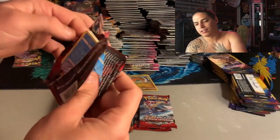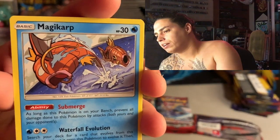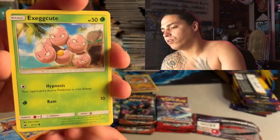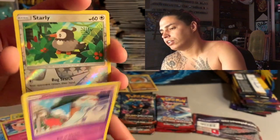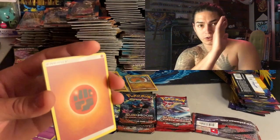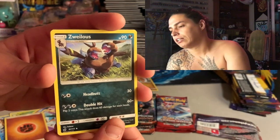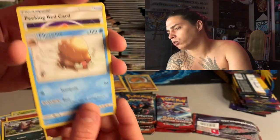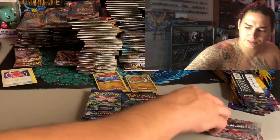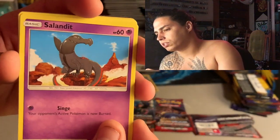Crimson Invasion packs don't even need to bite them, they just pull up and they're all flimsy. Look at that - Magikarp with the fake Magikarp in the background. Jesse and James probably up in there. We got Magikarp, Stufful, Exeggcute, Jigglypuff, Chimecho, Starly, and an Altaria. That's okay - we don't really want any hits out of Crimson Invasion, we want all our hits to come out of Burning Shadows and Evolutions.